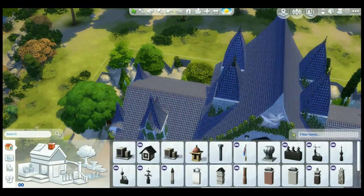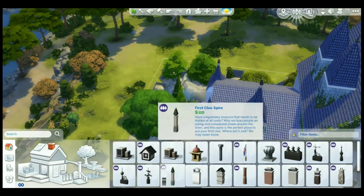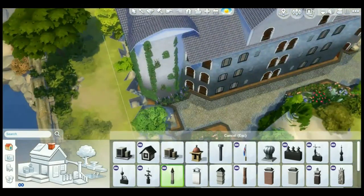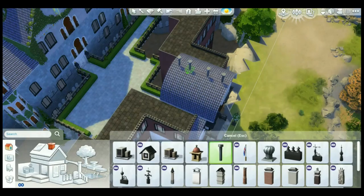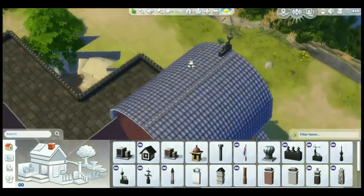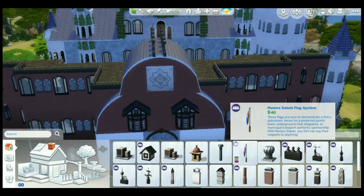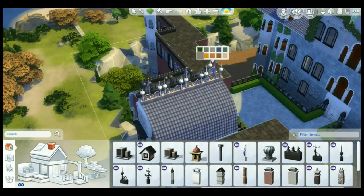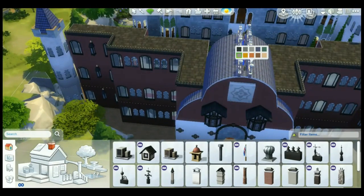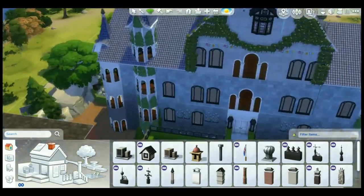I'm really picky with this stuff — if I see a room that's not absolutely furnished, I don't like it. And if I see a house that has no plants or vines or shrubs, I don't like it either. I don't remember which pack those plant items came with. Anyway, I just finally finished my exams and I'm free, and then I'll be able to do the let's play I promised.